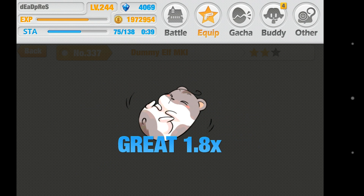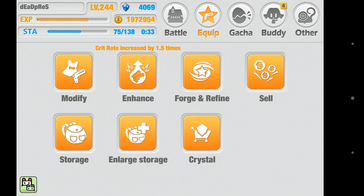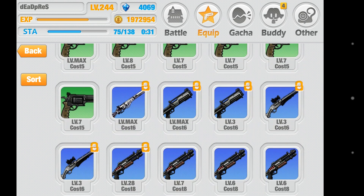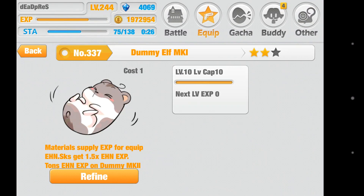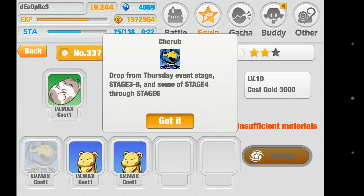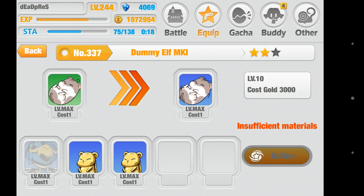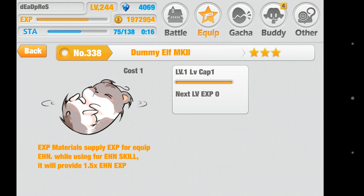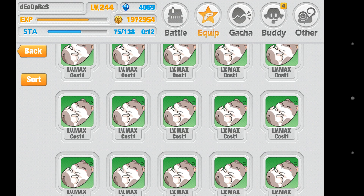Now after it's maxed out, you go to Equip, then go to Forge. After you go to Forge, look for that hamster or any hamsters and use that. Once you have this plus these, you can go ahead and hit Refine — when you hit Refine it turns into one of these. Then enhance like you normally would with the item.